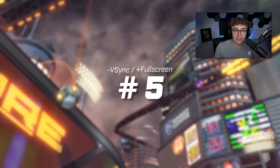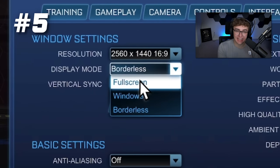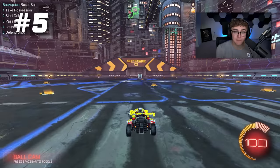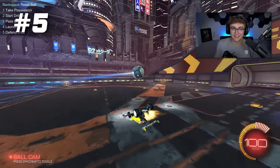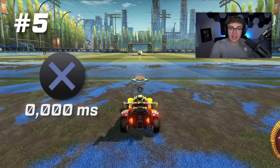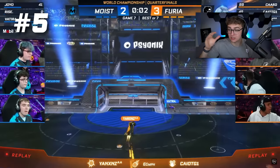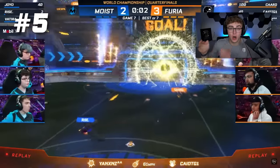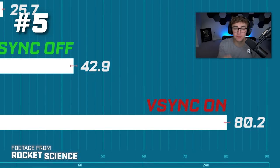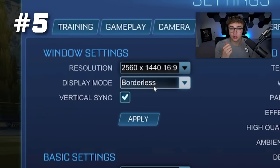Number five: turn off V-sync and turn on full screen. These are two of the most important settings that can positively or negatively affect your input lag — the delay between when you press an input on your controller and when the game actually registers that movement. For competitive purposes, less input lag is better. If you have V-sync on or full screen off, these will spike your input lag and make you play slower. If you've ever felt like your car was heavy or your movement is slow, it probably has to do with input lag. Set full screen on and V-sync off to play the fastest in game.